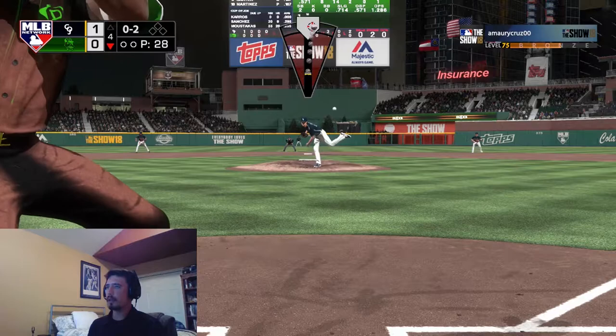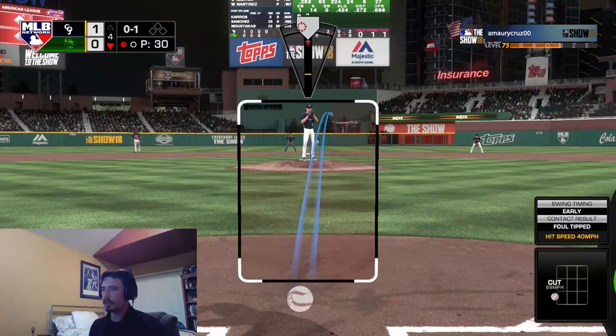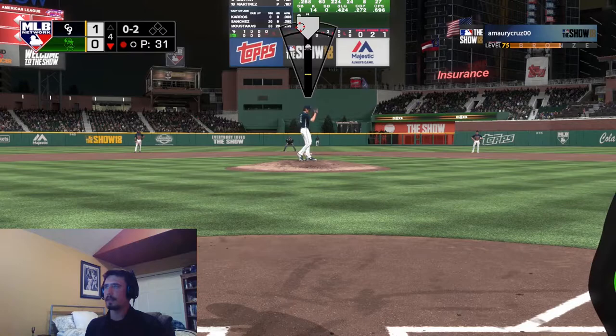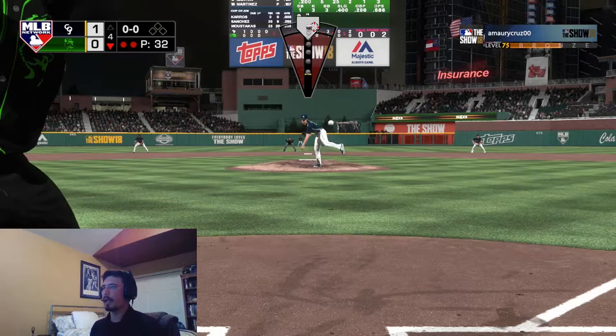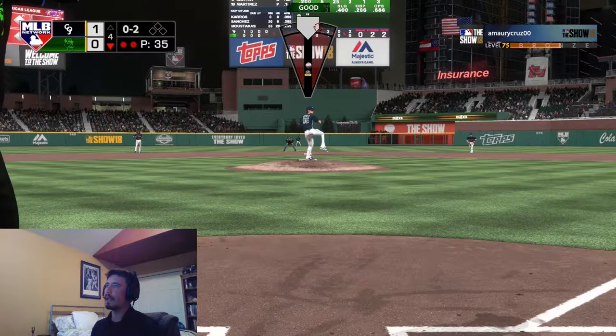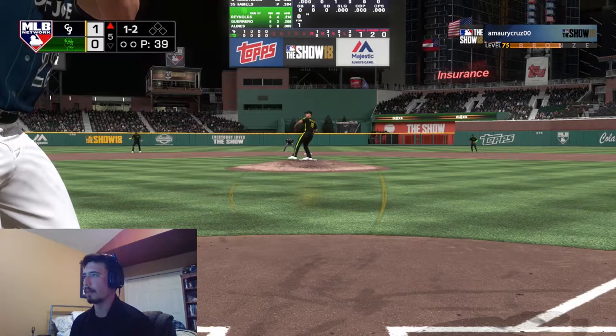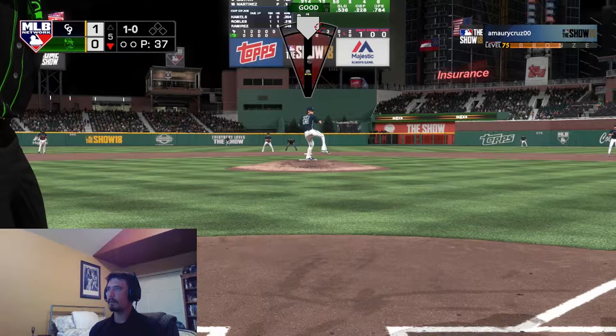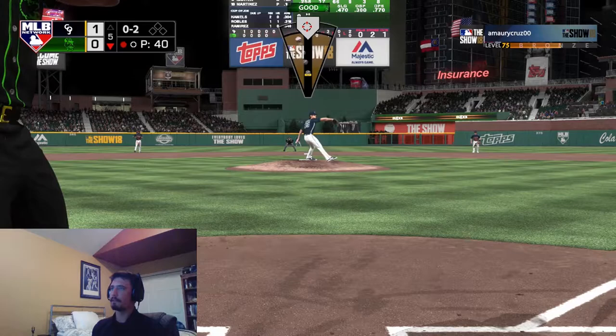Circle change — there we go, we get a strikeout. This guy is very free-swinging; I am shocked he hasn't learned to lay off these pitches yet. I'm going cutter — this is my out pitch here. Got to be careful with these creative players, they can absolutely torch you into oblivion. Two-seamer outside — what did I tell you, just get the bat on the ball Caros. I swing through it. Players I have do not do well in their debuts.